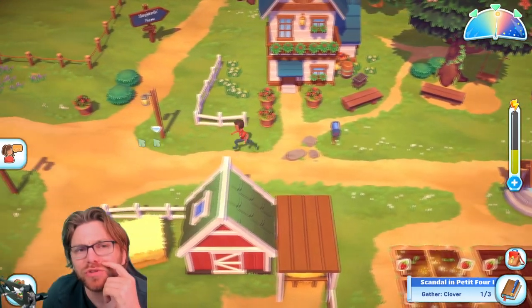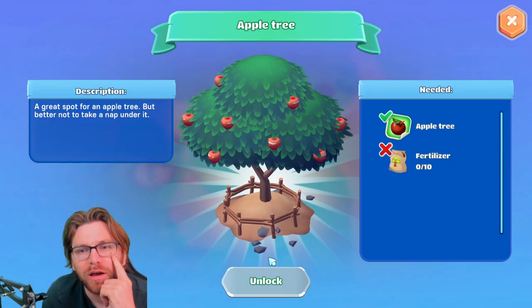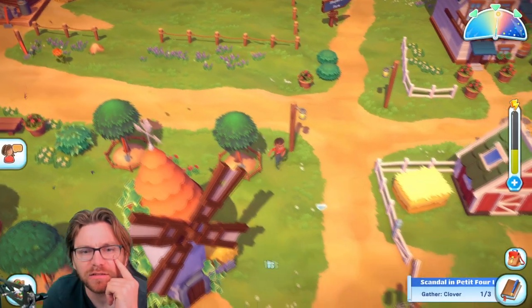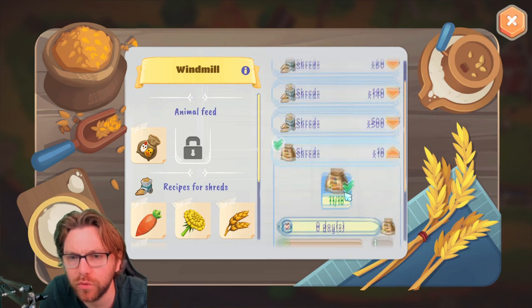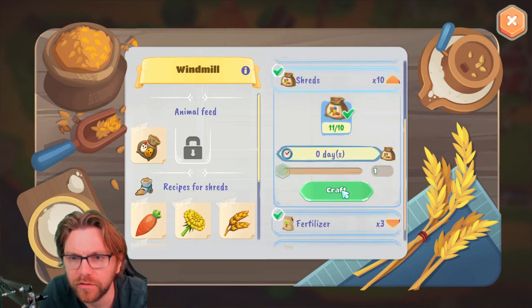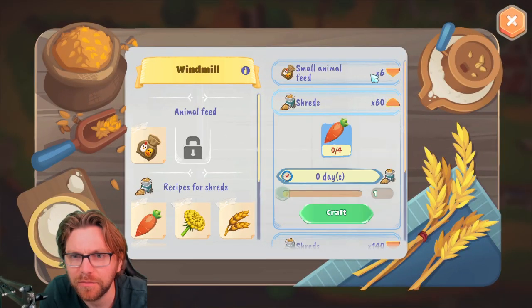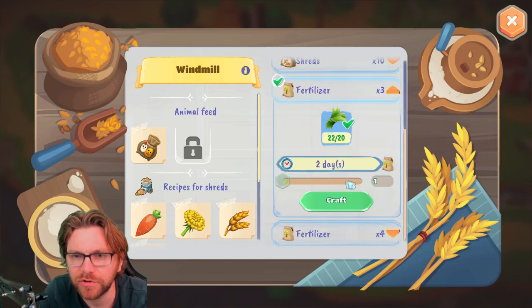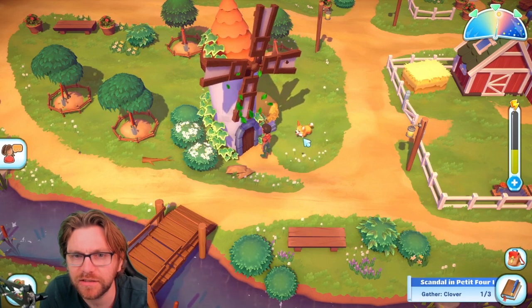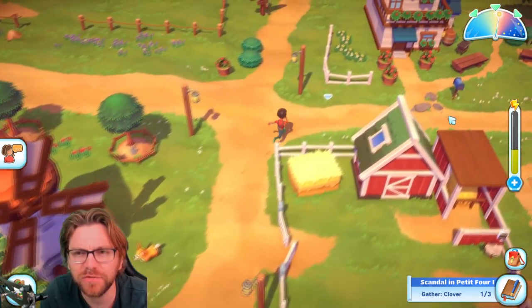Do I have an apple tree? I just need 10 fertilizer. I can buy that! Fertilizer — I can make those shreds. I've got 10 shreds. How much do I need? A lot! That's how much we've got. We can craft some fertilizer — two days? Jesus, two days for some fertilizer. If I can get 10 fertilizer now.